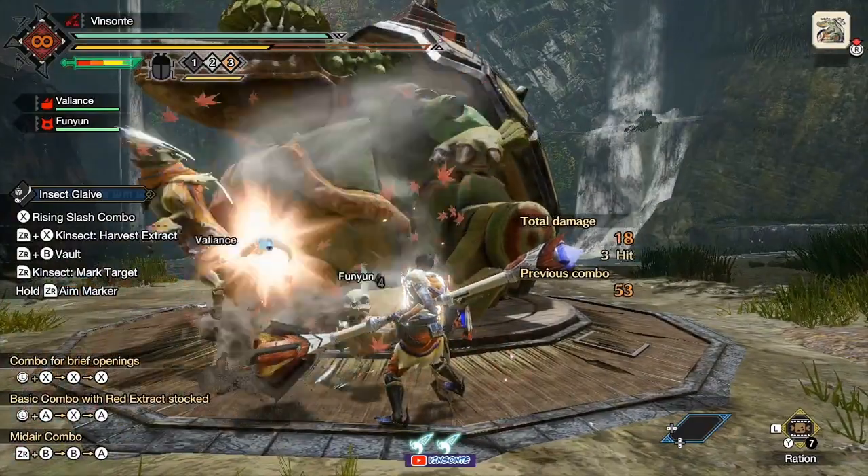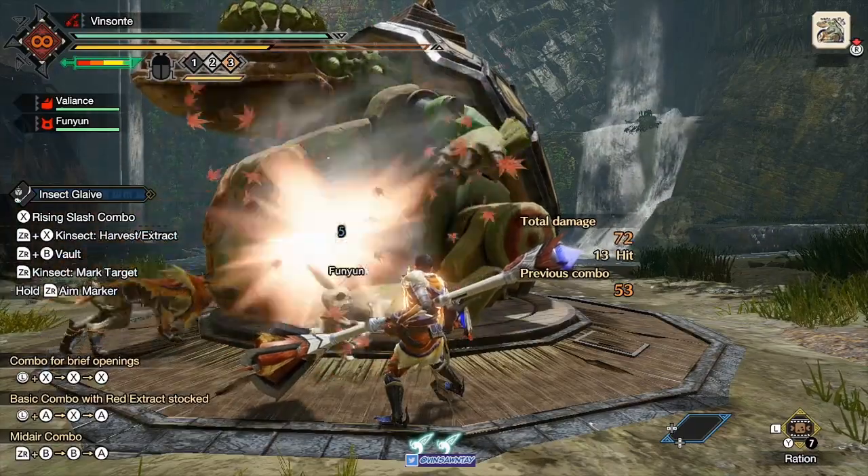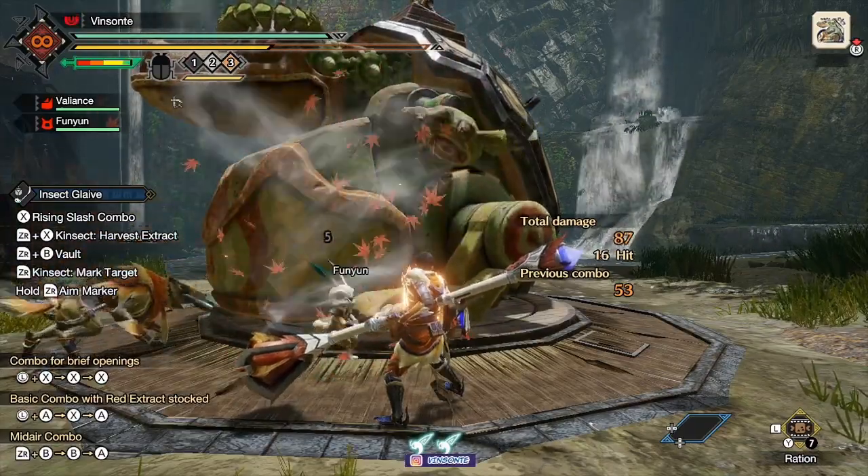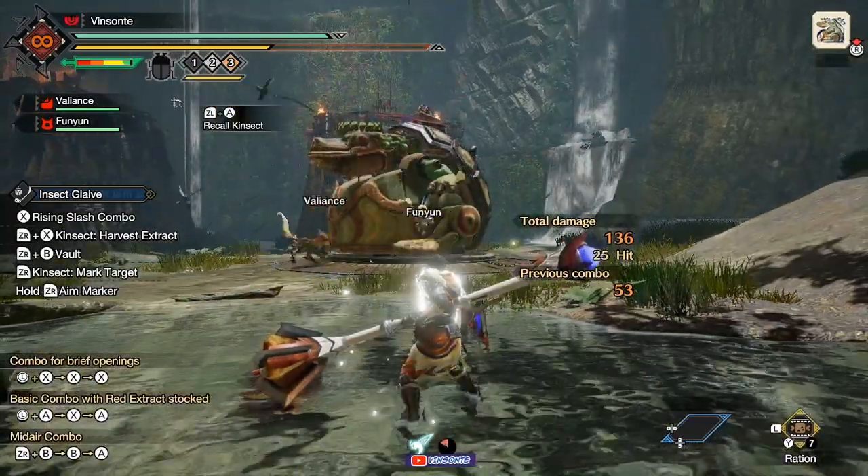And lastly, if you have the Recall Kinsect move — which is ZL trigger with A — that will launch yourself backwards, recall your Kinsect, heals you, and refills the Kinsect stamina.